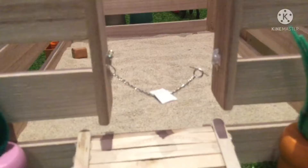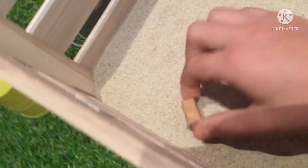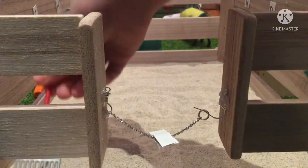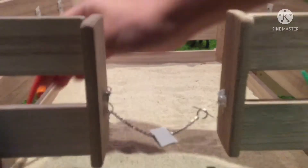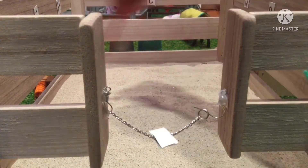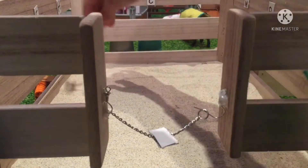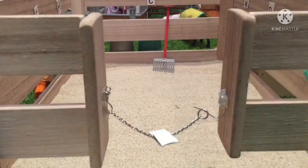I'm going to smooth out the outdoor arena. Over there in the arena you can see a treat bag — let's get that out of the arena. Now let's start smoothing. It makes a really nice detail and a nice wavy pattern. I really like it. It's sort of a smoothing-out pattern for arenas.